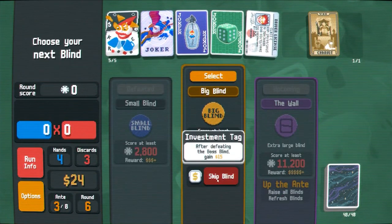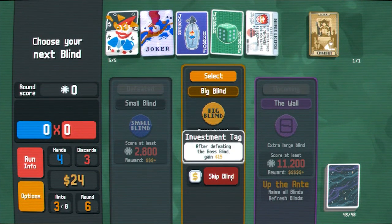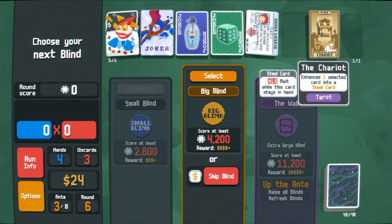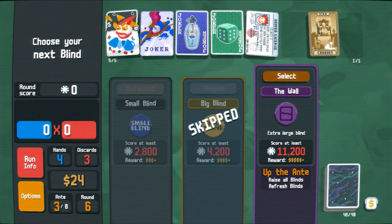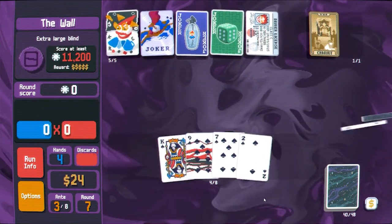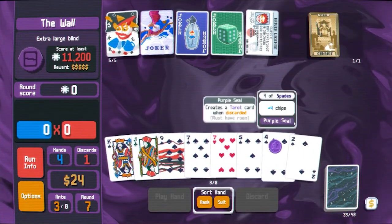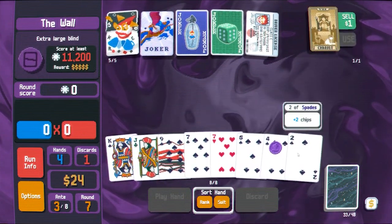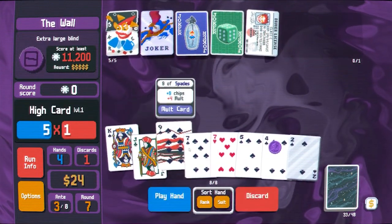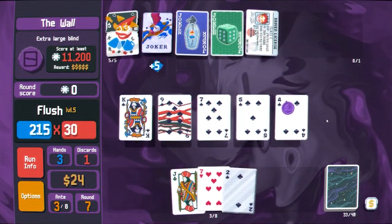We've got 15 bucks after the boss. Extra large blind — it's fine, I'm not afraid of this. We discard these guys. I'm aware I already have straights, but what I'm waiting for is — okay, we take Chariots. Chariots, we'll put you on the two. Now we'll have a really good flush with a steel card, and we'd ideally like to propagate the steel cards a bit more throughout the deck.